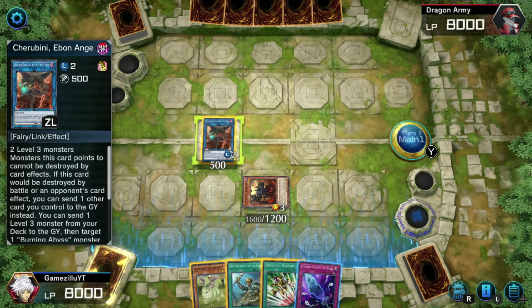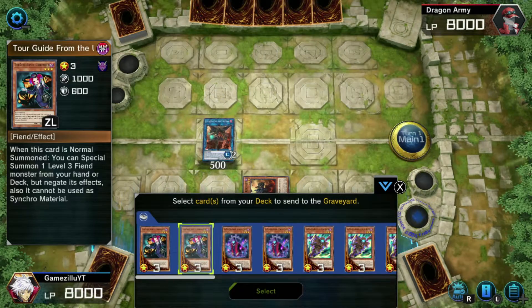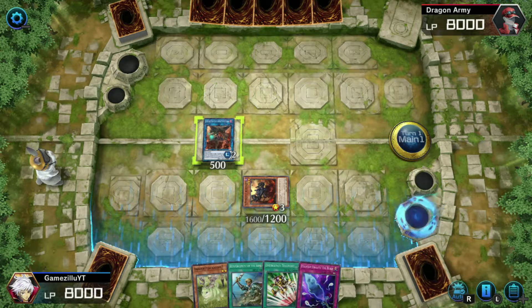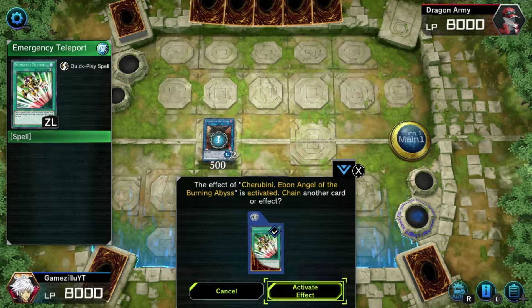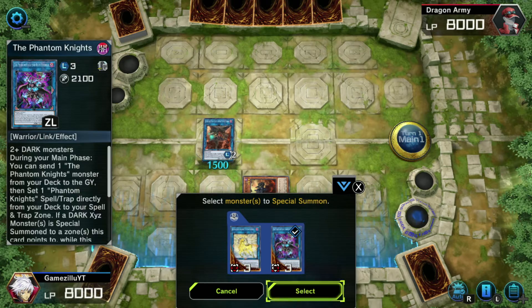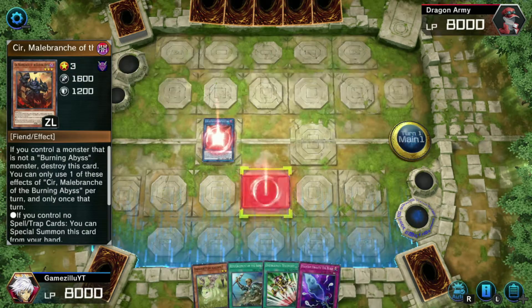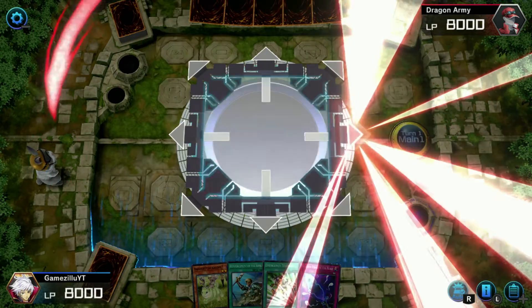Once Sir is on the field, we use his effect to discard Gloves to the graveyard. We're not going to use Gloves' effect just yet. Next, we link summon Sir and get Rusty onto the field. Right after that, we can get Cherubini back onto the field as well using the effect we get from Sir.